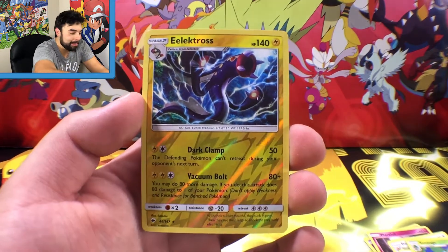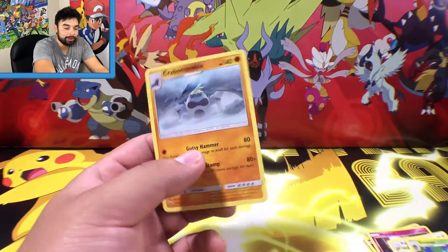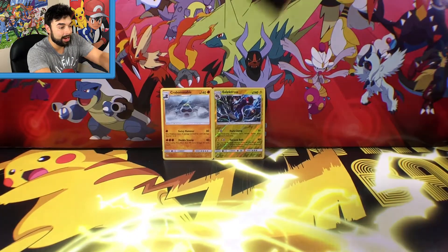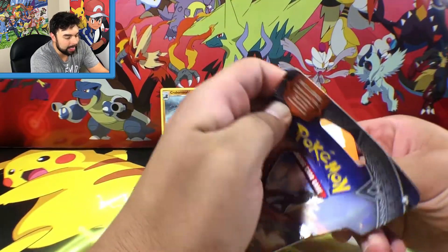We got a reverse rare — is that rare? That is a reverse rare! It's an Electros with Dark Clamp and Vacuum Bolt. And the final card of this pack is going to be a regular rare: Crabominable! We got two rares out of that first pack — I am going to stick these two in the back. All these cards are amazing.